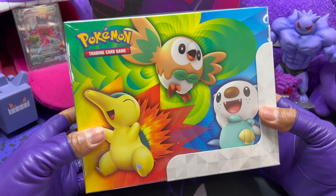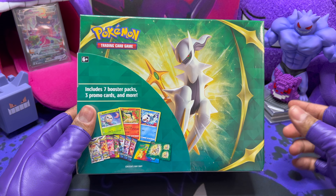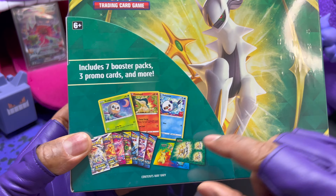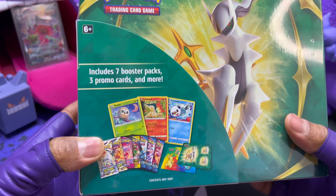Today we're going to be opening up the Spring Collection Box. This box features the first partner Pokémon from Legends: Arceus. This box will be an alternative to the Spring Treasure Chest, but rather than being Celebrations-themed, it comes with a few more packs — kind of like comparing the Pokémon Center Elite Trainer Box to the standard Elite Trainer Box.